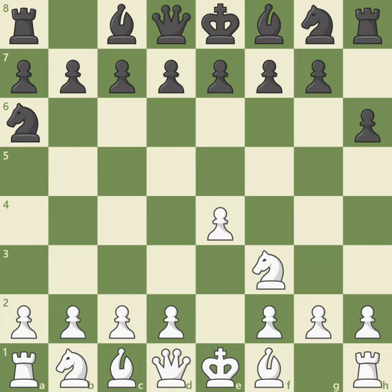Black plays knight a6, developing a piece, but unlike white's last knight move to f3, black's knight on a6 does not control the center and only controls four squares: b4, c5, c7, and b8. Let's compare that to the knight on f3, which controls eight total squares — twice as many as the knight on a6 controls. That's why it's important to develop toward the center.